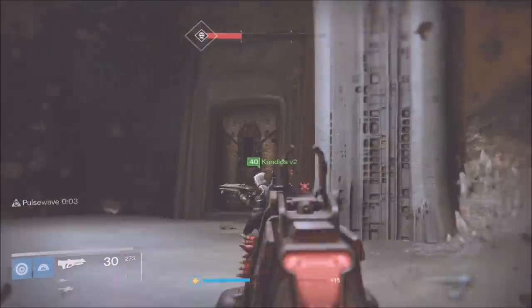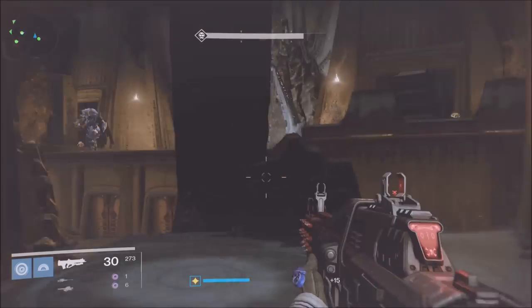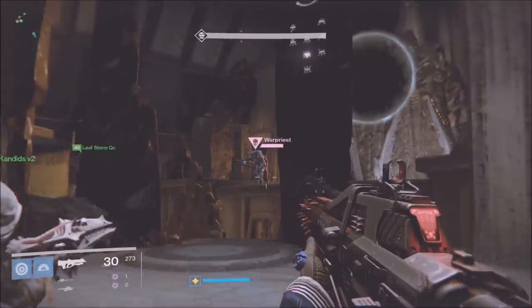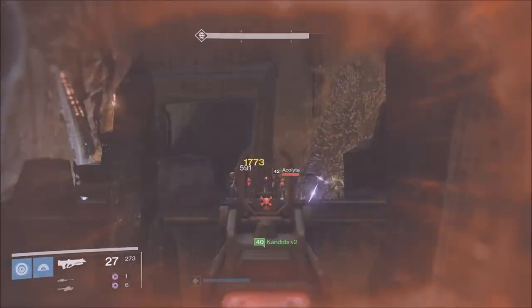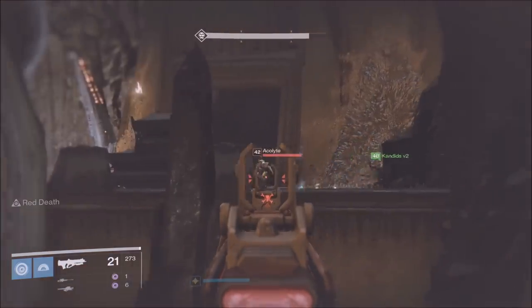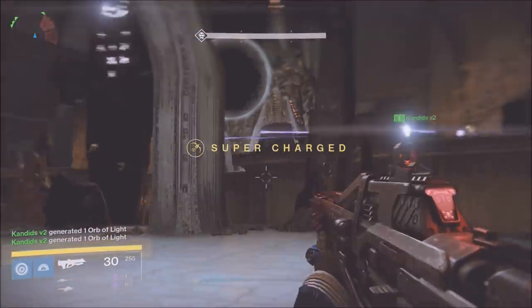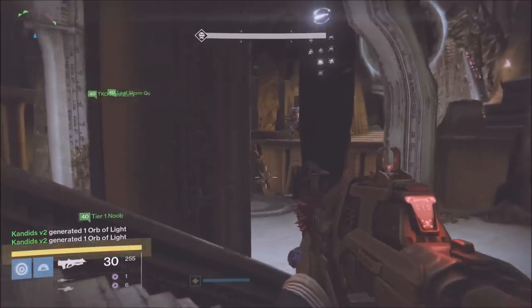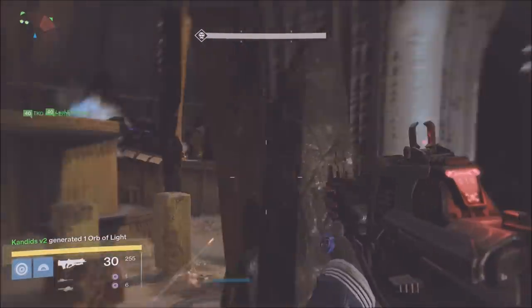Keep that in mind and utilize it to its full potential - having a Weapons of Light bubble helps a lot as well. Then as you saw, the boss started giving his bad breath to us and almost killing us. What you have to do is hide behind the same pillar where the tethering thing was launched - it's pretty much the last platform that the person stepped on. Hide behind that pillar and you will not die.